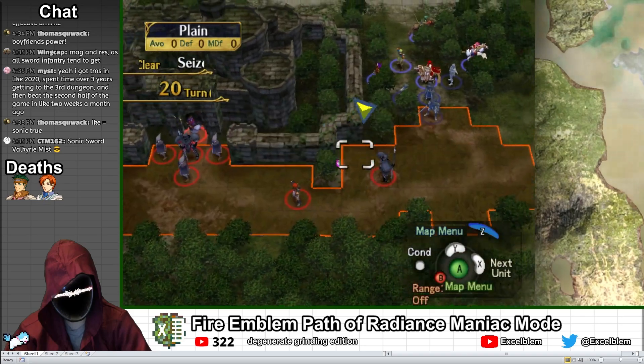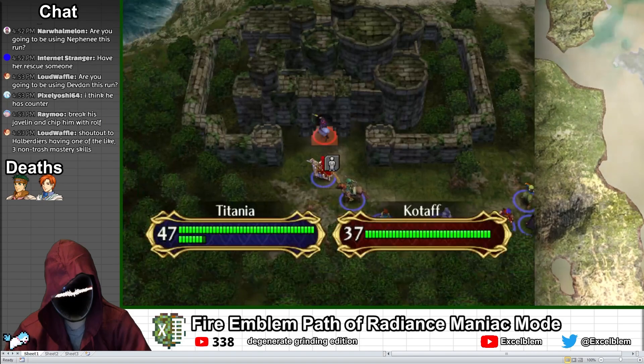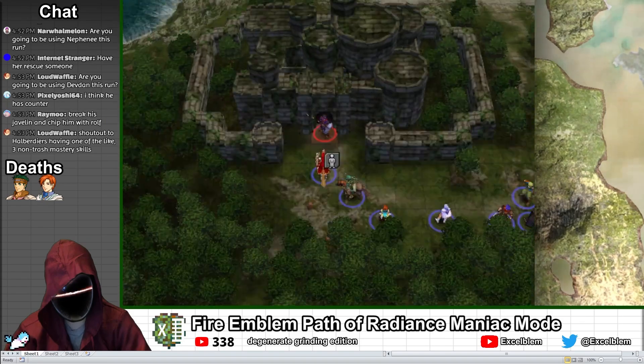With the treasure obtained, I move south onto dry land to handle the remaining enemies, allocating XP relatively efficiently, until I manage to reach the boss, who is armed with a horse slayer and a javelin.